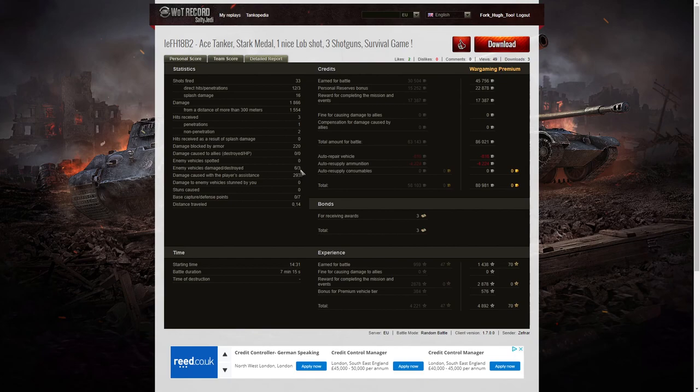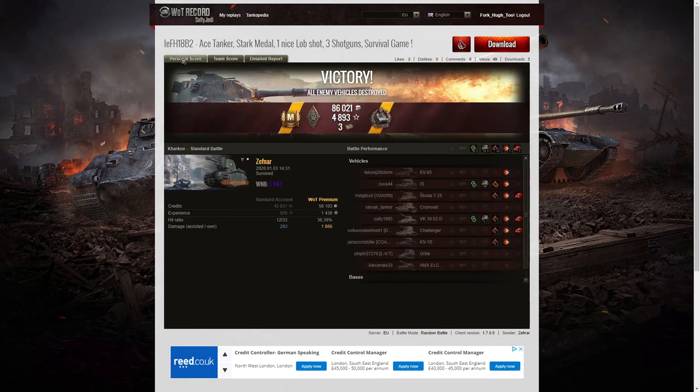He blocked 220 hit points of damage altogether — definitely more than two-thirds of his hit points. Six enemy vehicles damaged, three killed, and 293 hit points of damage assistance. He managed to get seven defense points when he hit one of the enemy tanks while they were in the cap. On a premium account he earned 45,756 credits, got 22,878 credits from the personal reserve bonus and 17,387 from holiday ops — total was 86,021, and after repair and ammunition resupply that left 80,981 credits. He got three bonds for the Stark's medal, 1,438 XP, 2,878 for holiday ops, and 576 from the premium vehicle bonus — totalling 4,892 experience points altogether. What a great game.